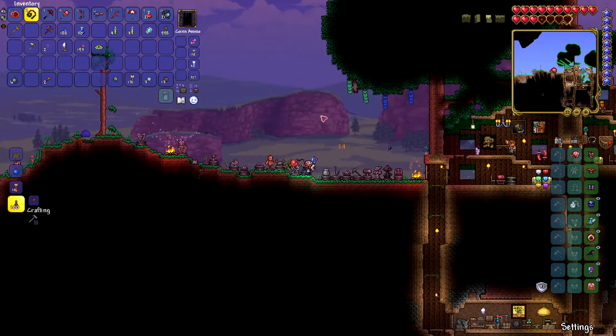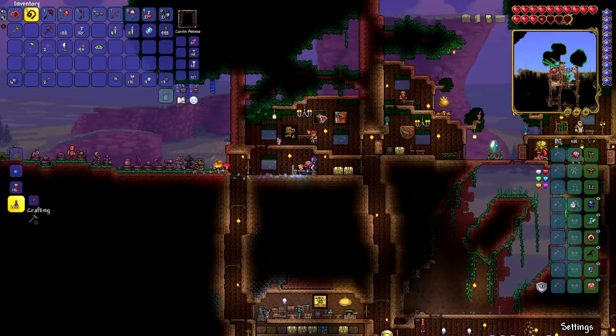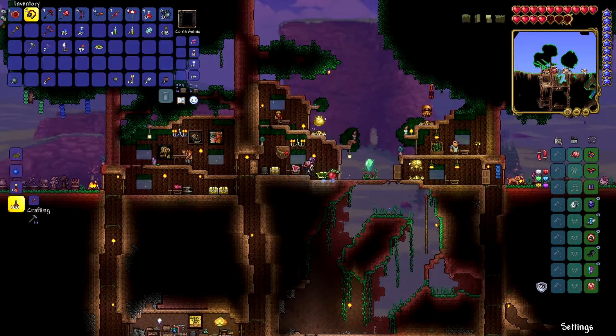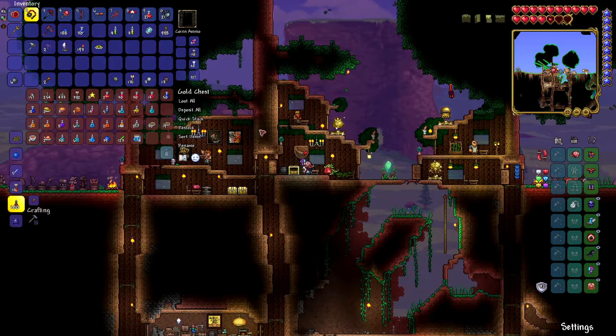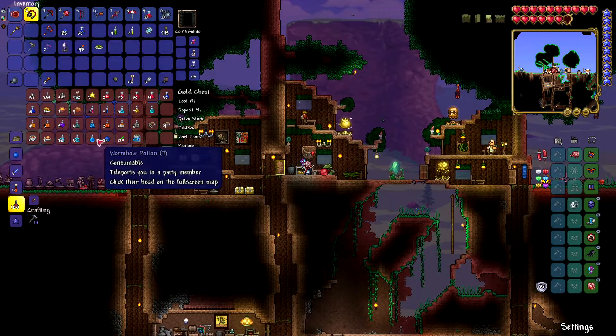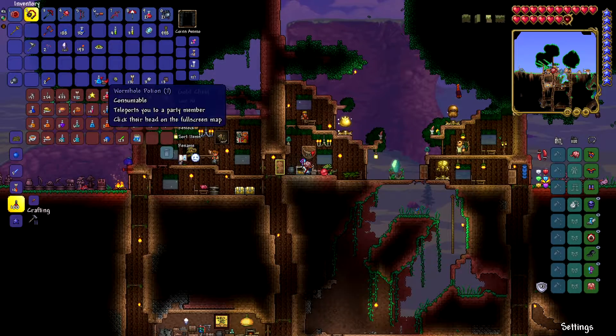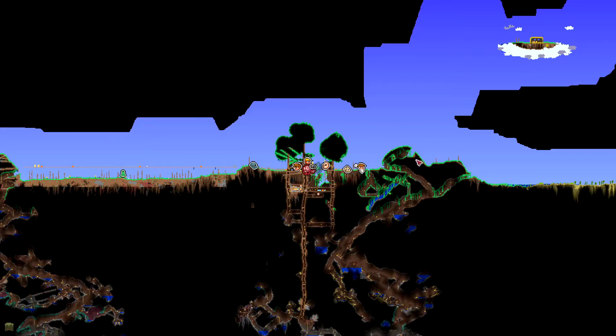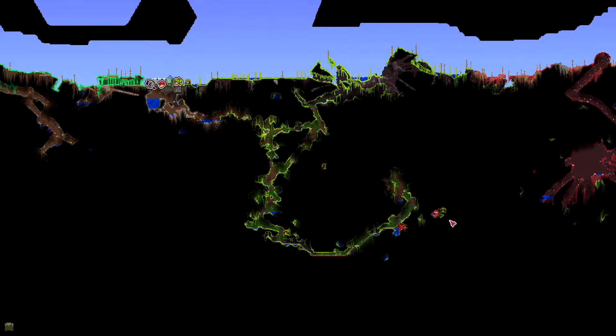I got one thing we're looking for — the Anklet of the Wind, which is a nice material for combining stuff. Oh yay! There's grubs down here — that's what we have to get. Those are like 40% bait power, I think. Pretty decent.